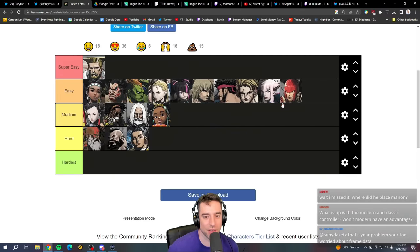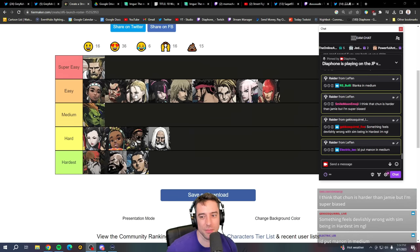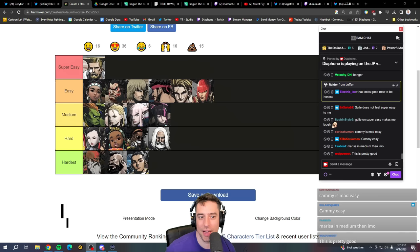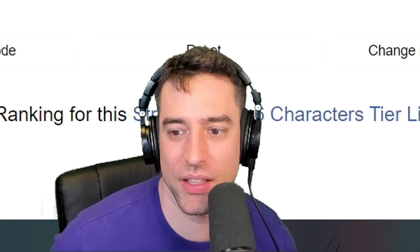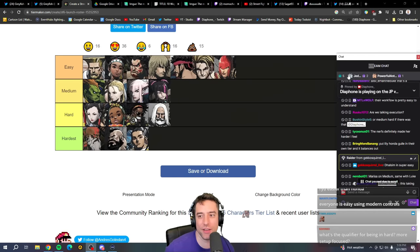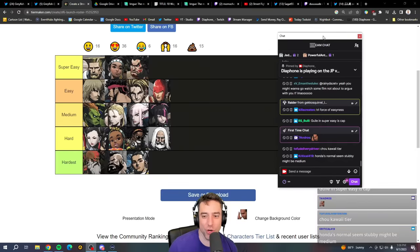Let me restructure this tier list. I think Blanka is in medium just because he has a lot of different options to rotate. Characters with a lot of options you need to utilize go in medium — so Manon, Cammy, and Juri go to medium too. Guile doesn't feel like he's in his own tier, but I do think he's the easiest character in the game. Chat seems to be coming to a consensus: Lily, Honda, and Guile in their own super-easy tier. I actually agree with that — those three characters on their own level of easiness. This looks pretty good — a nice bell curve distribution, the triforce of easiness.